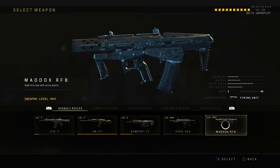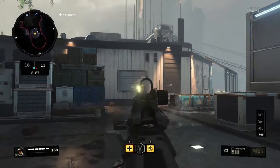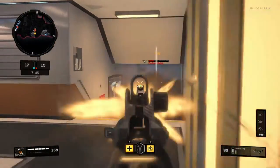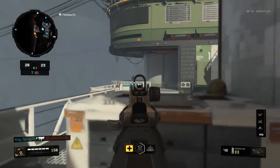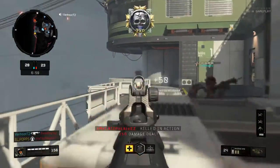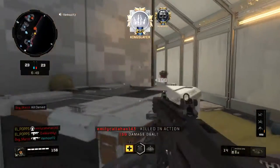The next weapon on the list is the Maddox. The Maddox's Operator Mod is the Firing Unit. The Firing Unit seems like it's a small burst of rapid fire. It seems like it's a good weapon really up close — you can get multi-kills with it. But at range, it's actually quite difficult to use. You kind of have to use it like a burst instead of like an automatic. But other than that, I really think it's a good close-quarters attachment.